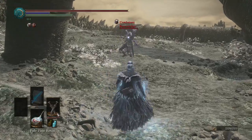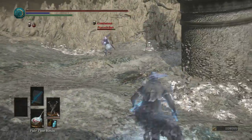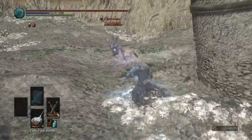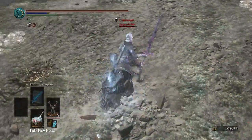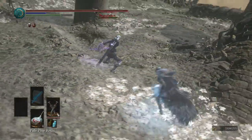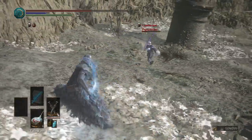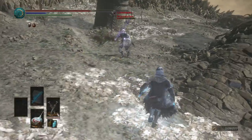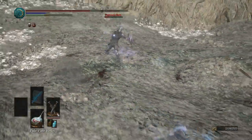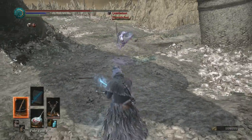Our opponent has a Claymore and a dark buff. Going for the bow attack and he got punished for it. There's a nice R1-L2 combo. Oh, he got me there. But I got him there. And there. Oh my gosh, this is close. Why do we keep rolling into each other? Pistol nailed him. Good work.